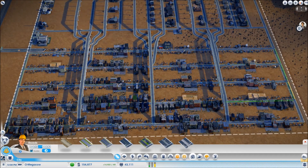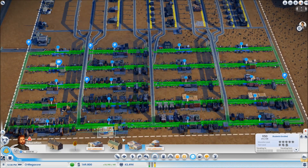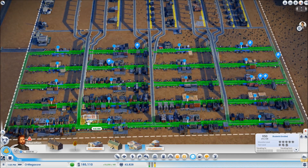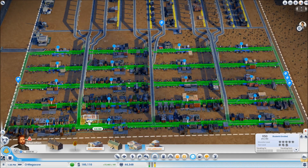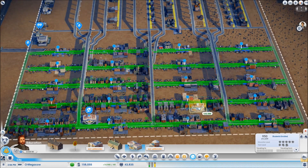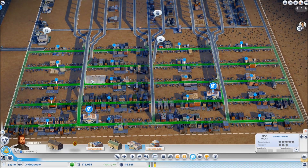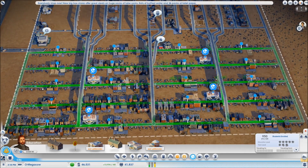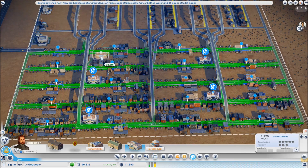I'm gonna crank this up again, because community colleges cost 42,000 each and I need to put five of these babies in. Now, the thing that you want to avoid is getting any medium wealth. The best way to do that is to space your colleges out. So I'm gonna put one there, one at this side, one this side, one there, and one on this side.